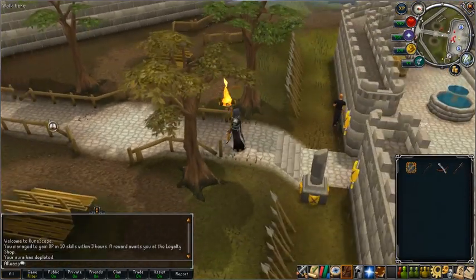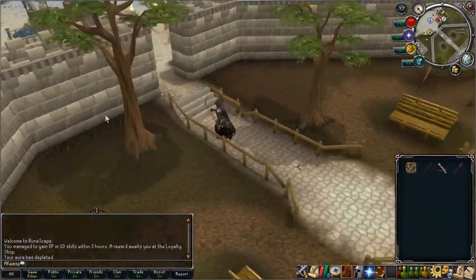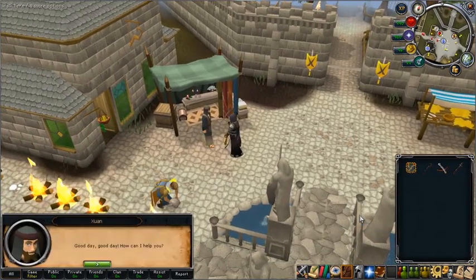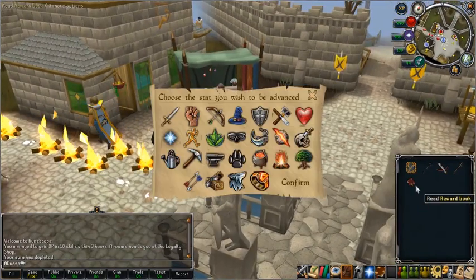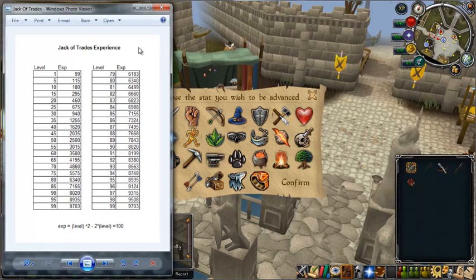We just run down to Juan — I guess that's how you pronounce it — talk to him, hit space twice, and he gives you a lovely little book. You click it — it's a reward book — and it gives you experience based on the table as I already explained.